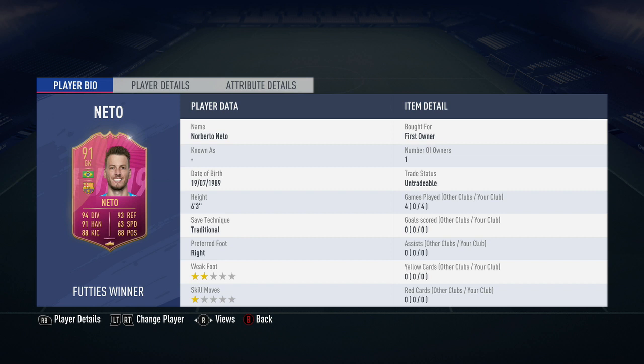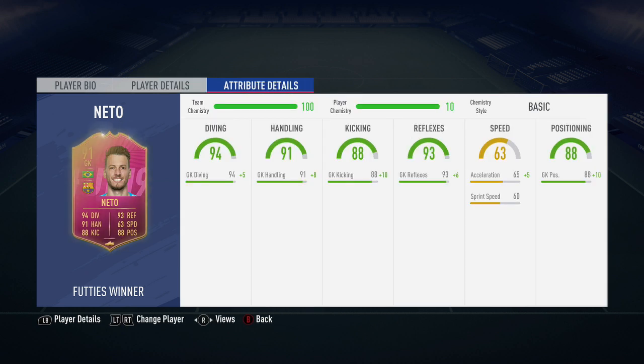Whether he's going to be the number one for Barcelona, I wouldn't have thought so, but I'm sure he'll take priority over Silesen as the number two goalkeeper. He's been given this awesome 91-rated card that slots into my main team perfectly, and will probably be the final addition to my main team. I got this card for absolutely free, which is fantastic, and in the four games he didn't score any goals or get any assists, and he did have a two-star weak foot as well as one-star skill moves.